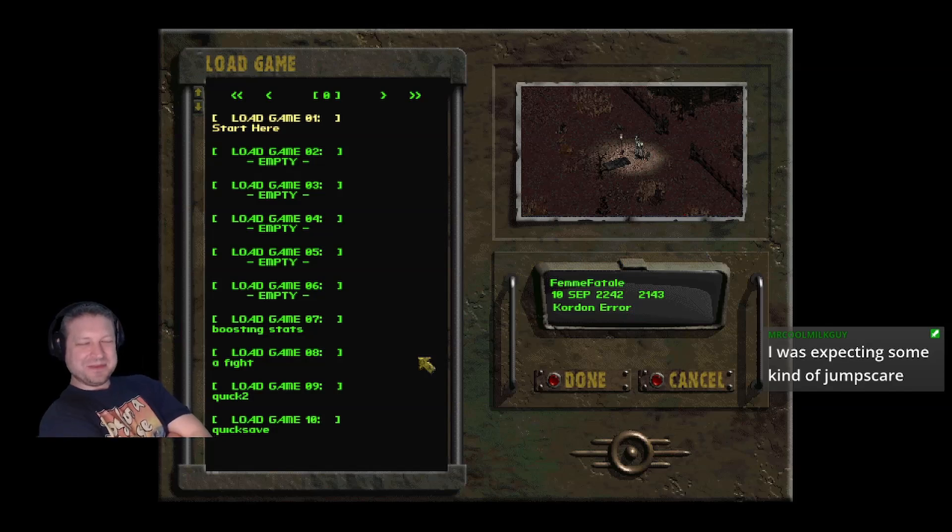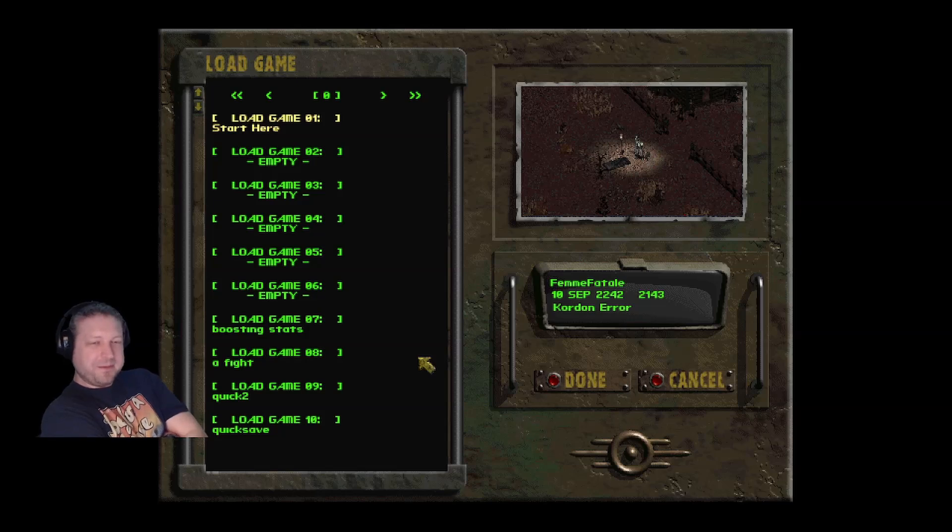Google Translate has some issues translating text from Russian. Microsoft Translator usually does a better job — drop me a link and I'll throw the document in there. It might also handle larger text files better, which is another issue with Google Translate. People were also recommending DeepL at one point.